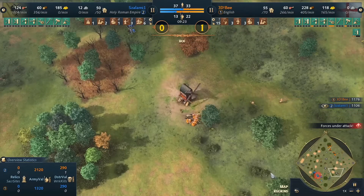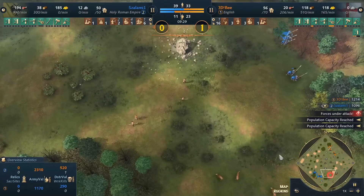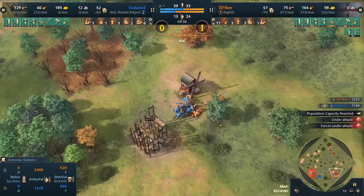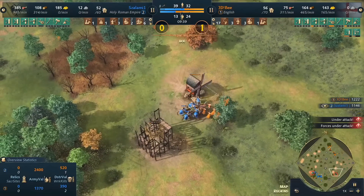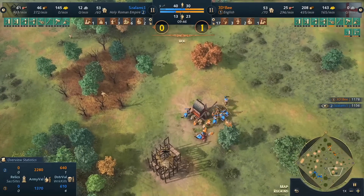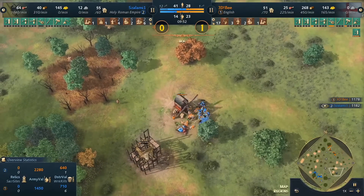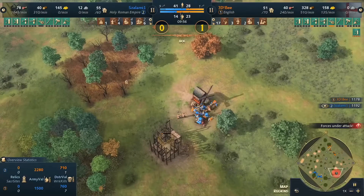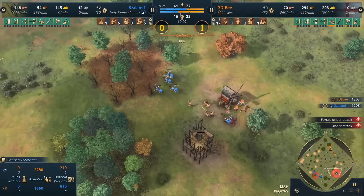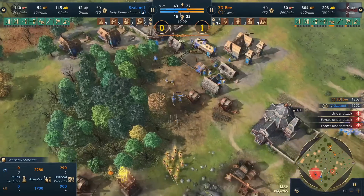b is taking the boar, being the aggressor, securing long-term food eco. He's on the deer, he's on the boar, but he needs to protect those villagers. Five horsemen spot out the villagers on the boar — probably saw it disappear from the mini map — and there are no spears to defend this location. Huge pickup for salami — this could be game over. He's on two TCs, b is on one, and he just massacres eight villagers. As good as it gets — salami saw the boar disappear and immediately jumped over there.